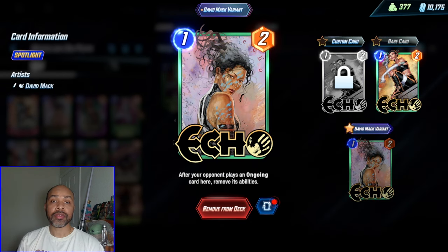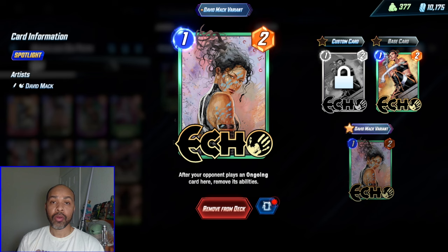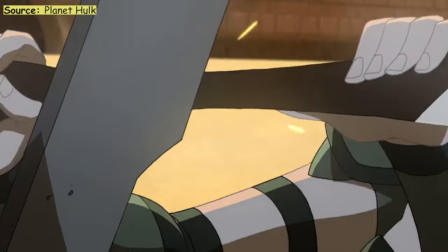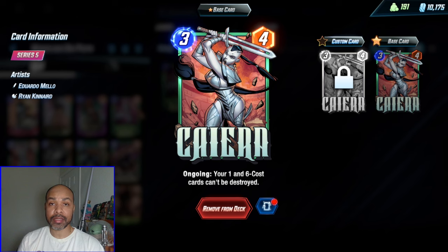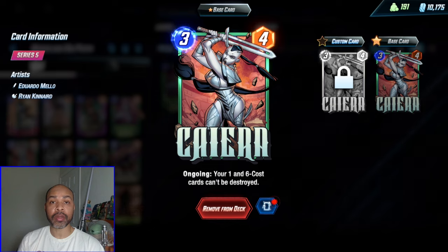Echo allows you to either snipe other ongoing cards from your opponent, or just play her down and control where your opponent can play their ongoings. Kyara protects both our one-cost and our six-cost cards, which this deck has plenty of. She really is super important — you might get away with Armor, but Kyara is your main choice.